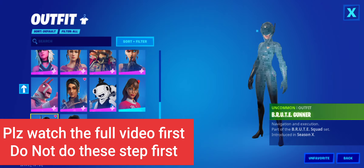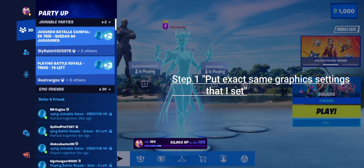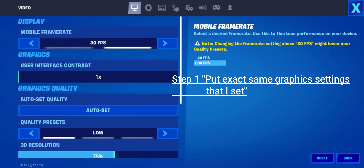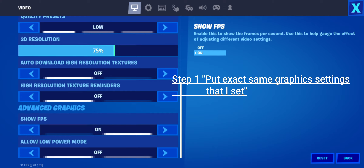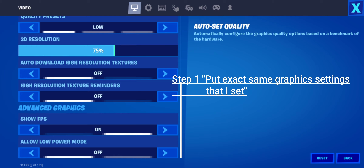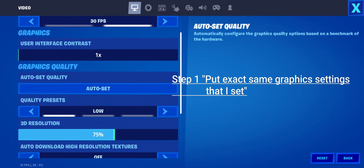So with 30 FPS, here are some tips that can help you — it's definitely playable and you can win against pro players. First, go to settings and set it to exactly 30 FPS, low texture, and 3D resolution at 75%. Do not lower the 3D resolution because it will decrease visibility and you will lose more matches. 75% 3D resolution is better. There's also a part one video you should watch.